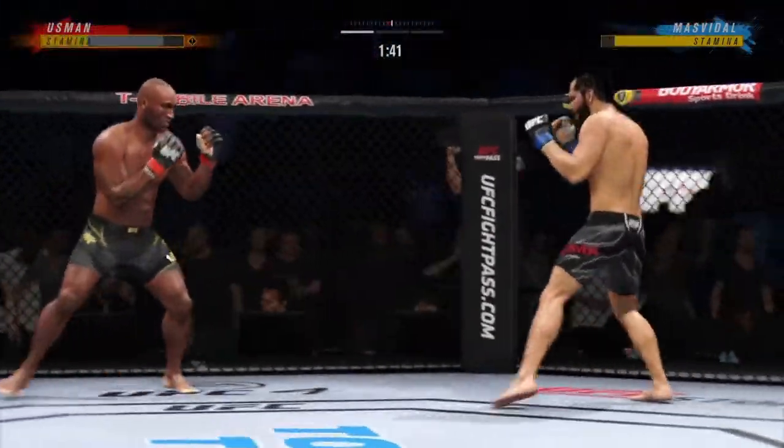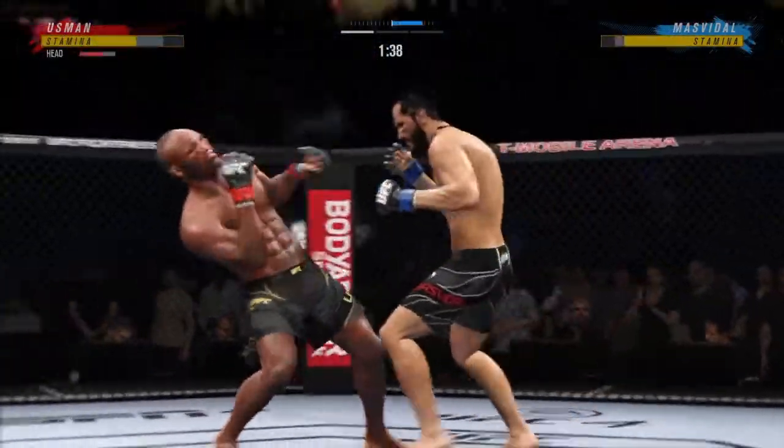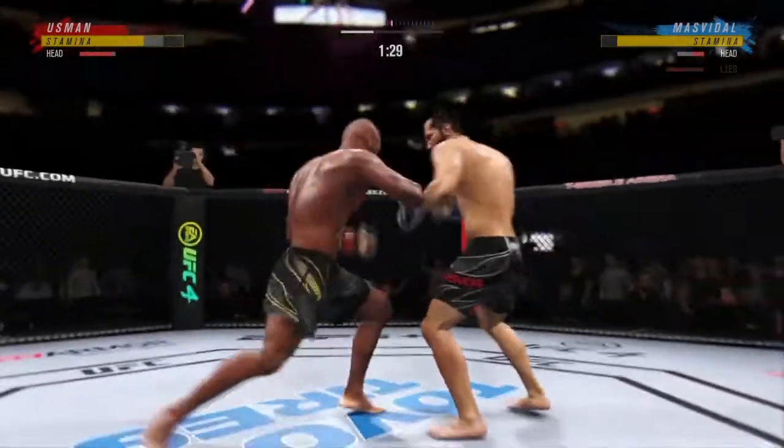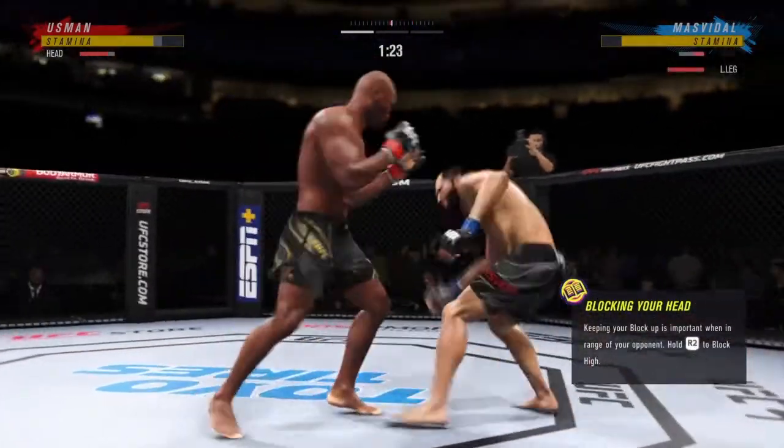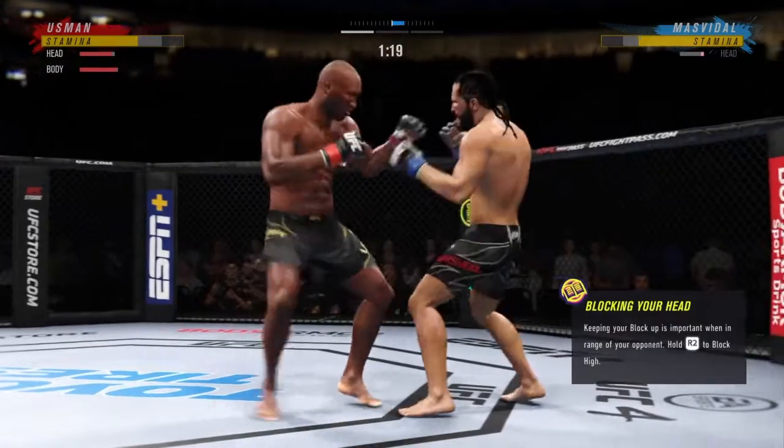Usman gets back up again. That's a big right hand there from Gamebred. Boxing. Big strike lands. Big strike lands. But now he is out — oh, he might be out. Whoa!